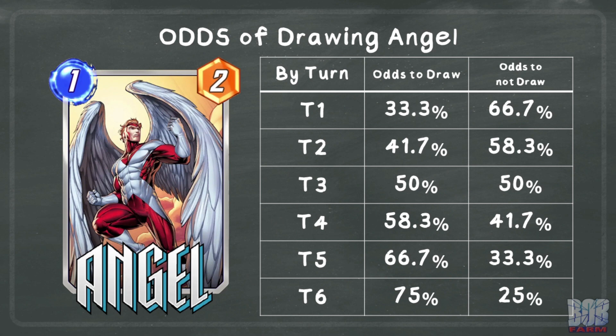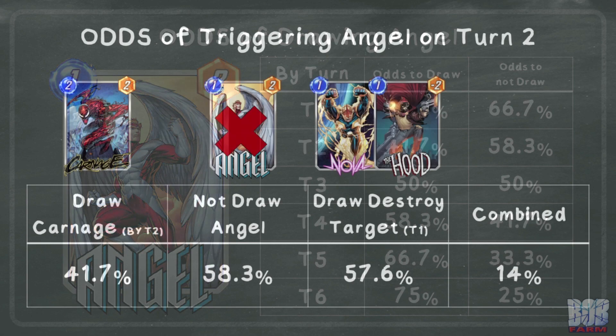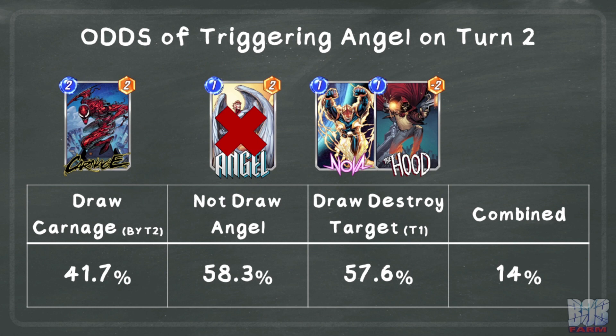We can take a quick look at the cumulative odds of drawing Angel throughout a typical game. The odds start getting out of your favor very quickly — already by turn 3 it's a coin flip. Now you're also not just against the odds of drawing Angel, but you actually need to destroy a card to trigger the effect. These numbers assume there are only two 1-cost cards in the deck. Having more would increase the odds ever so slightly, but not enough to make this a likely scenario.